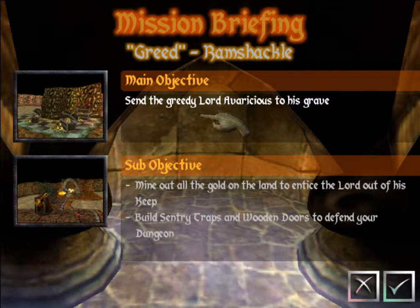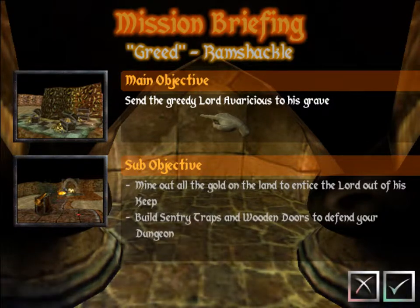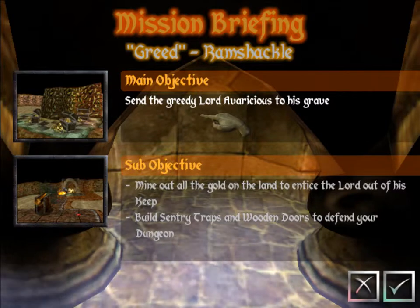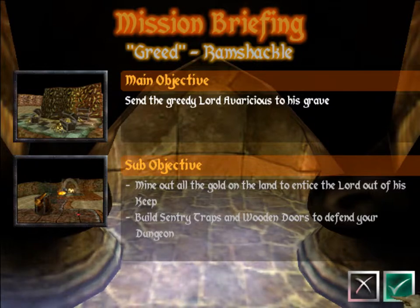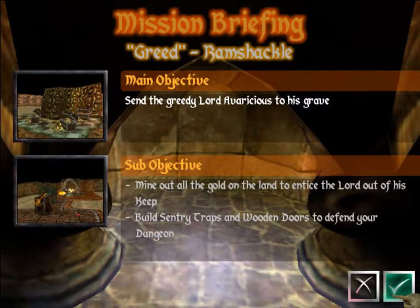Ramshackle. This is a peaceful land, but a poor one, since its defender, Lord Evaricious, has frittered away his riches. If you can amass enough gold, he will surely be tempted into leaving his fortress and attacking you personally. Build a workshop and fill your realm with fiendish traps and doors to protect your hard-won treasuries. Lure this fool to his doom and claim his portal gem.